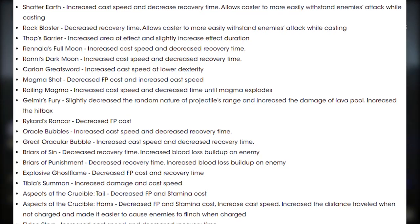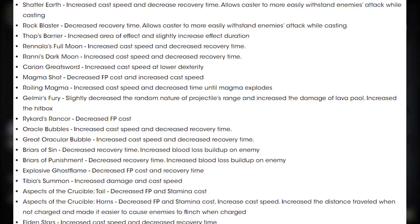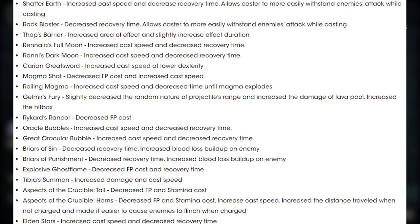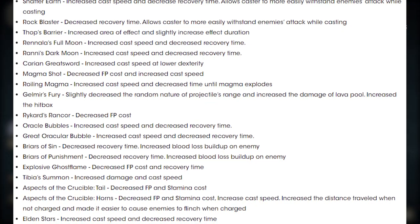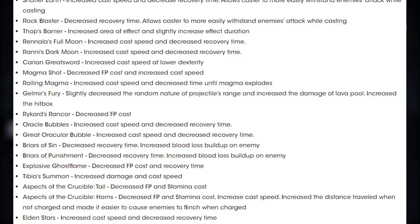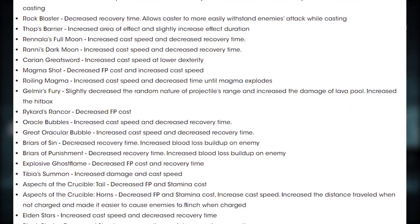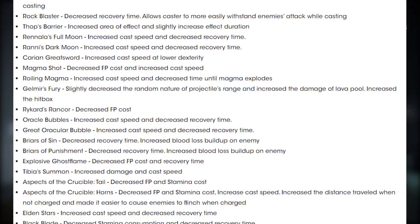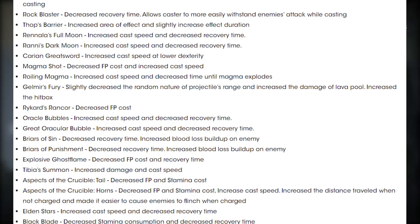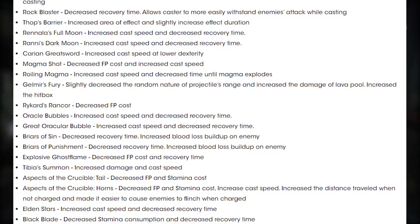Galmere's Fury: they've slightly decreased the random nature of projectile range, increased the damage of the Lavapool, and increased the hitbox as well. Rickard's Rancor: decreased FP cost. Oracle Bubbles: increased cast speed and decreased recovery time. Great Oracle Bubble: increased cast speed and decreased recovery time. Briars of Sin: decreased recovery time and increased bloodloss buildup on enemies. Briars of Punishment: decreased recovery time and increased bloodloss buildup on enemies.